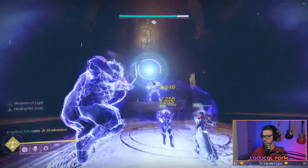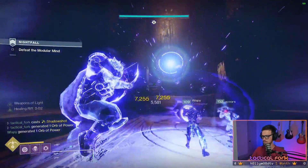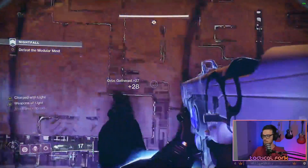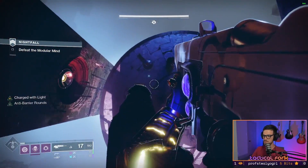Be mindful that in this phase, his crit spot is the head, not the chest, as some Guardians may have thought. After almost his first third of health is gone, Protheon will despawn and the floor below you will dissolve, forcing you and your fireteam to fall to the second tier of the battle.